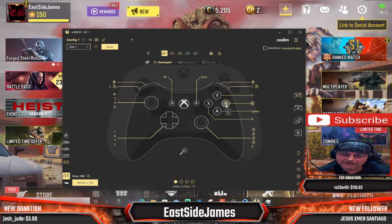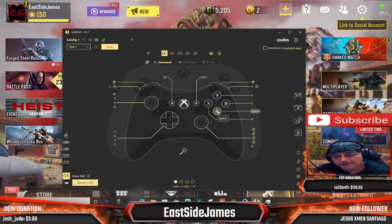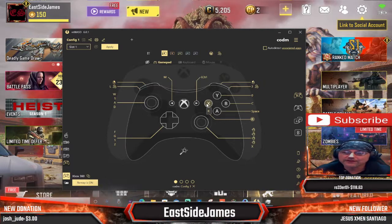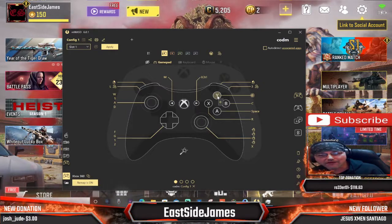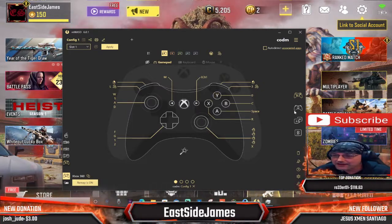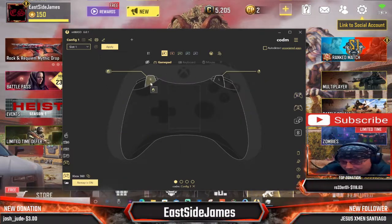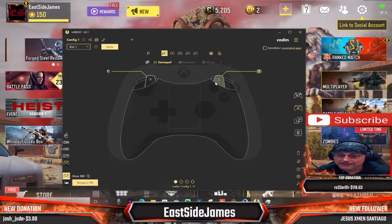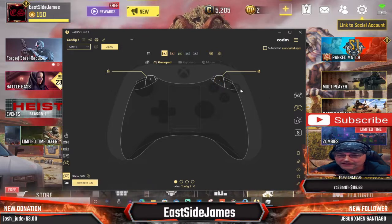The B button I have assigned to C, which is crouch, giving me my slide. A is on space, which is the jump. X I have assigned to R, which is the reload. Y I have assigned to 0 — that's going to be my meds, so whenever I want to play it up I just hit the Y button. On the back side, I have the right trigger set up to the left mouse button so that I can shoot, and the left trigger is assigned to the right mouse button so that I can aim down the sights.